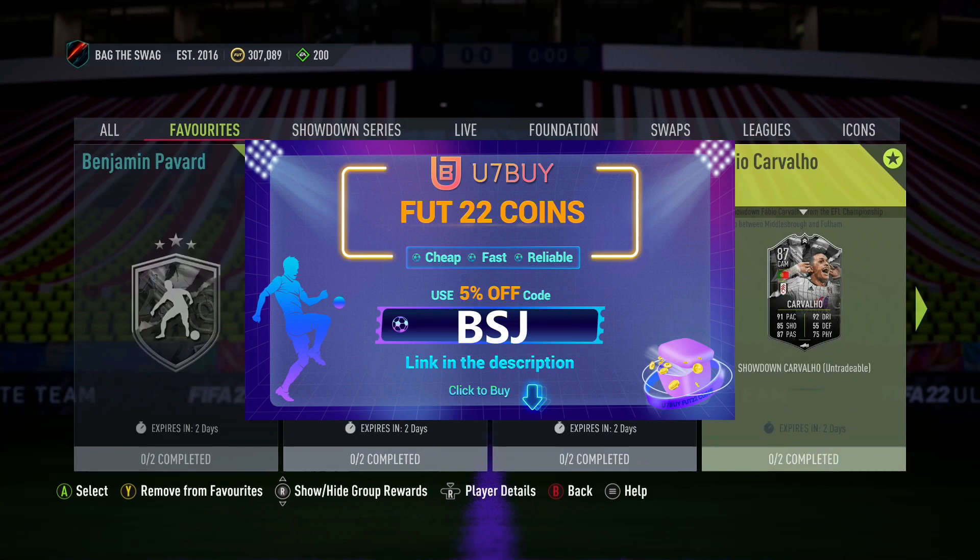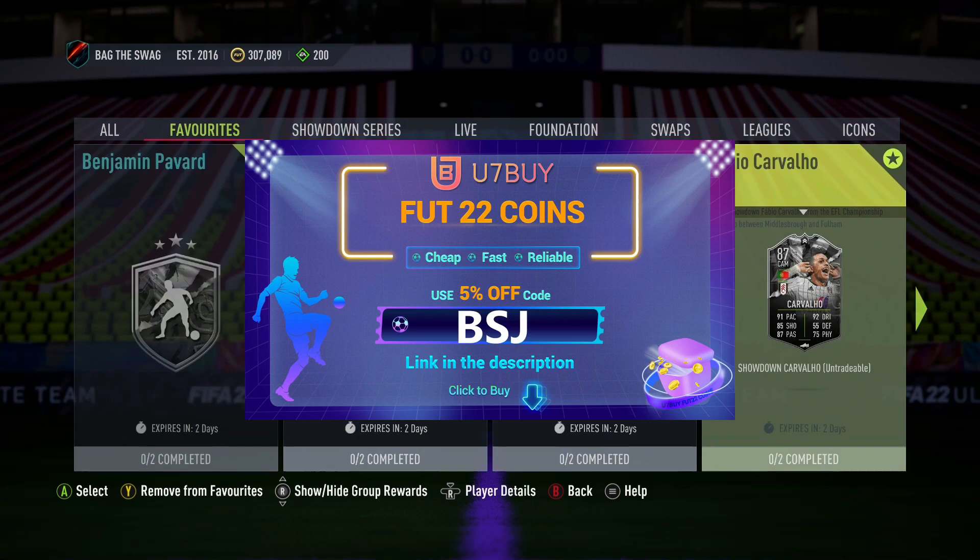If you guys are looking for the cheapest ways to get some coins, check out u7buy — link in the description — and use my discount code BSJ for 5% off at checkout.